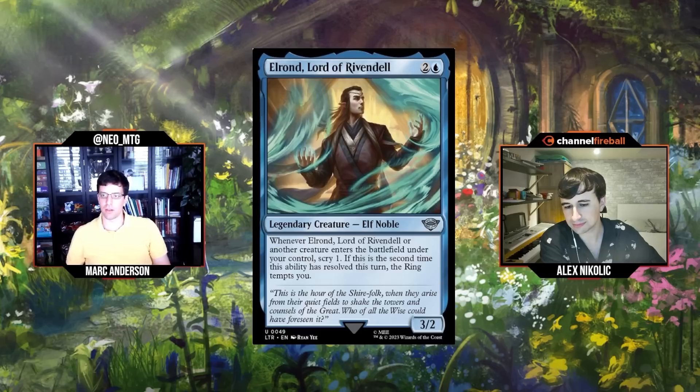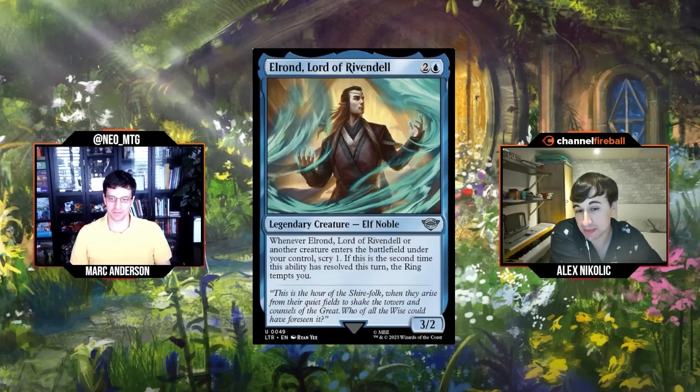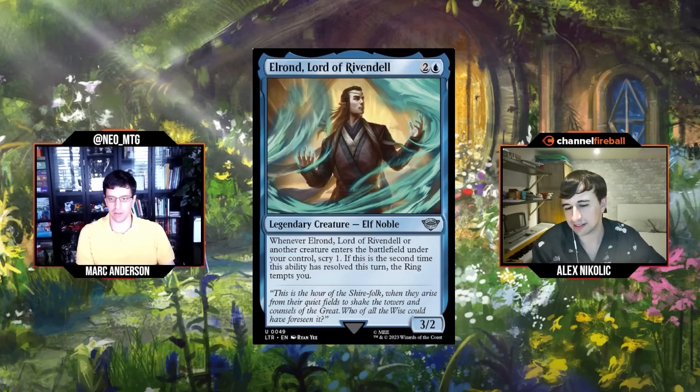Next: Elrond, Lord of Rivendell, two and a blue for a 3/2 Legendary Elf Noble. When he or another creature enters under your control, scry one. If this is the second time this ability has resolved this turn, the ring tempts you. It should be so much better than the common, but how often are you going to trigger that second ability? Being a legend is a good thing. I don't want to discount that the ring trigger will come up. C minus — though I think it might be a bit better than that. I'll give it a C.